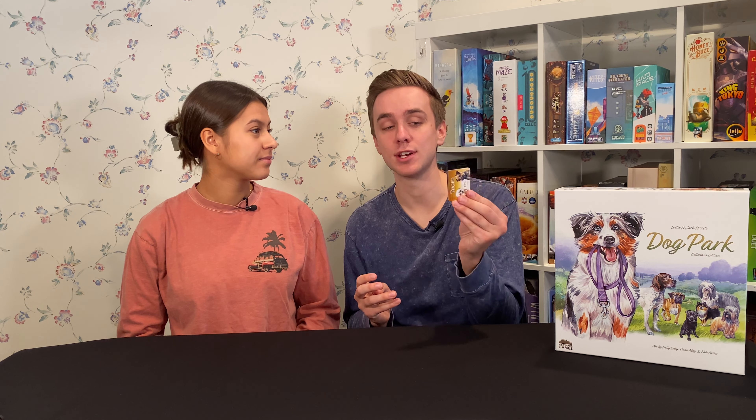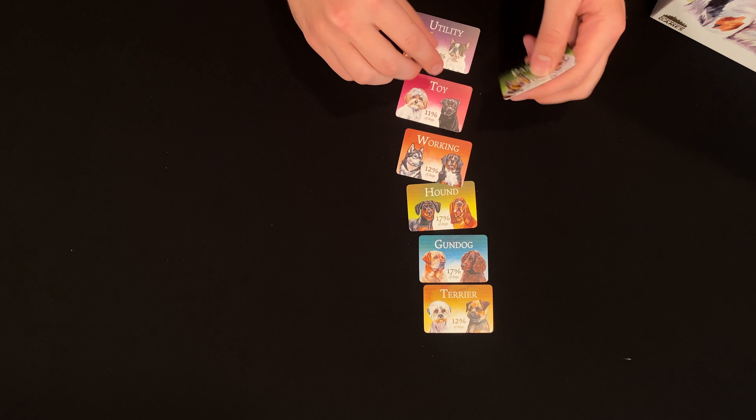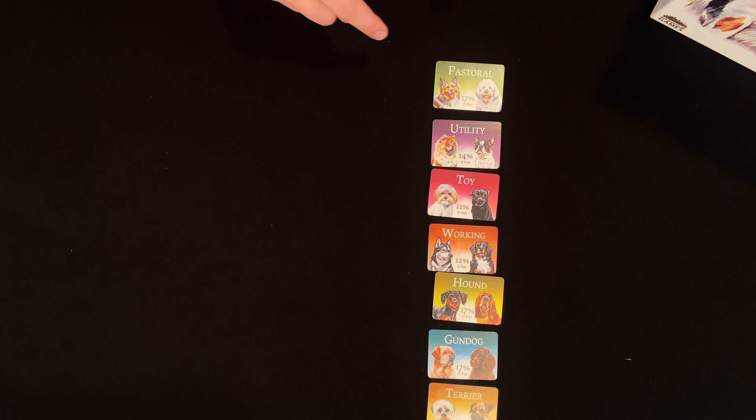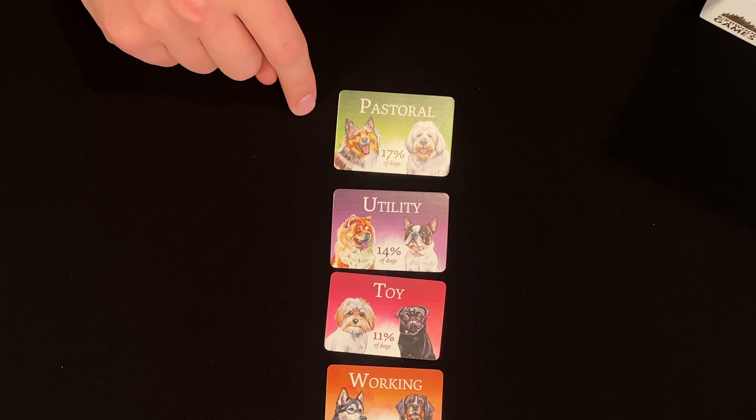The one aspect that is more difficult is the very end of the game, dealing with the breed cards. At the very beginning you set them all out in a row, and the top card is going to be the most popular dog, getting the most points at the end. For example, having the most pastoral dogs could get you eight points — the biggest bonus in the game. The hard part is everyone knows this the whole game, so you have to be careful since everyone is competing for the same ones. It might actually be worth going for lower point values so you can sweep them all up.